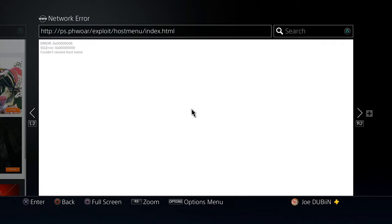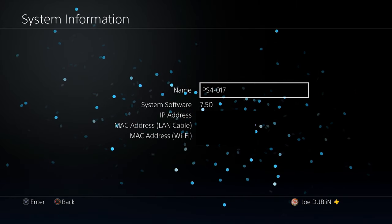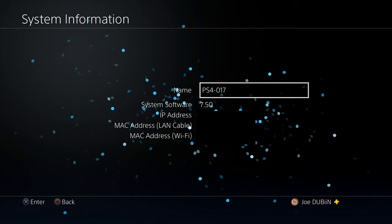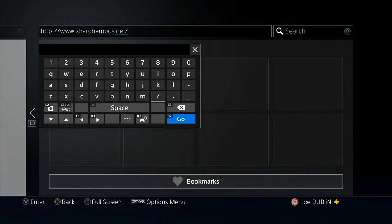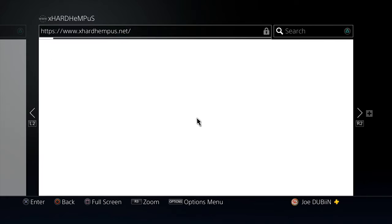Now I'm actually going to look on YouTube to see if there is an exploit page to access on a legitimate console on the most updated version. I think mine is on 7.50. So my PlayStation 4 is on 7.50 — I think this is the highest firmware out right now. Let's search YouTube for an exploit page available for this firmware. This is the URL I came across on a random YouTube video — apparently you could access debug settings if you go to this site.